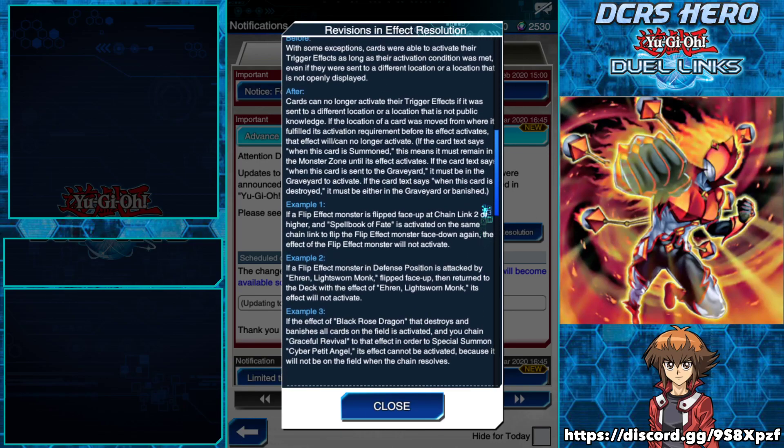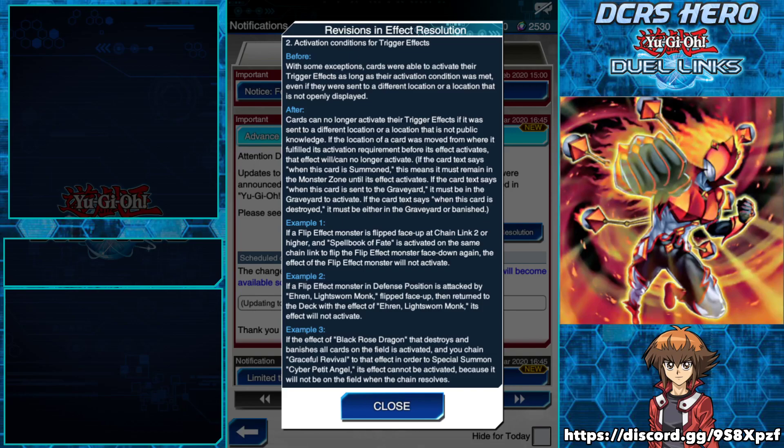Here are some examples. Example one: if a flip effect monster is flipped face up at chain link two or higher, and a Spellbook effect is activated on the same chain at a higher link to flip the effect monster face down again, the effect of the flip monster will not activate. This is very big because anything that moves positions or moves the card in general is very powerful under the new rulings. Spellbooks got an update in a way, and cards that flip face down also get an update. Example two: if a flip effect monster in defense position is attacked by Auron the Light Swan Monk, flipped face up, then returned to the deck by Auron's effect, its effect will not activate.